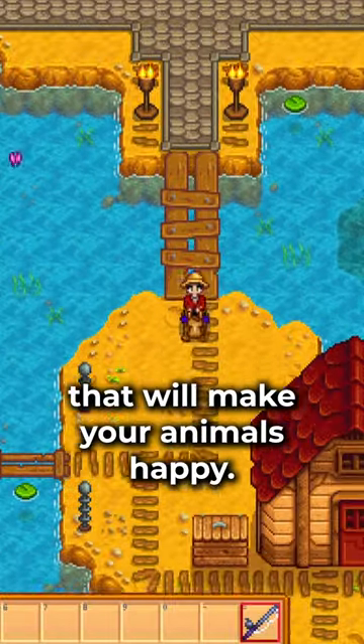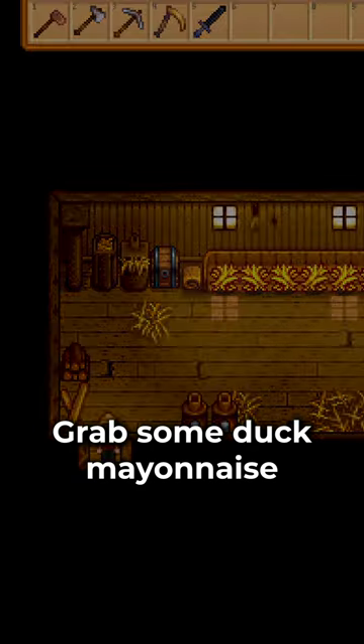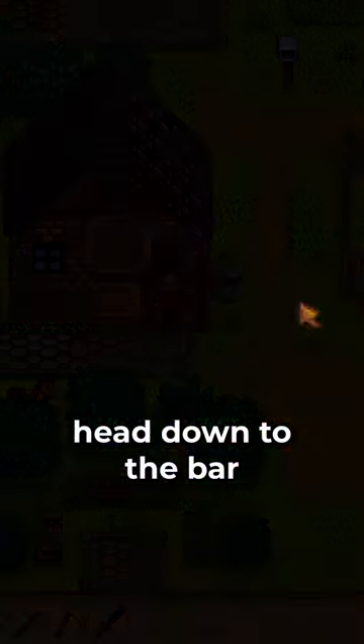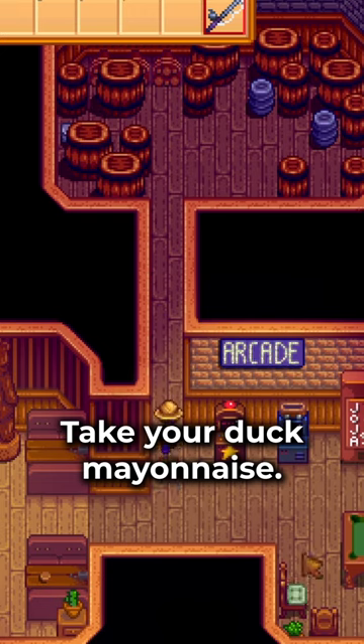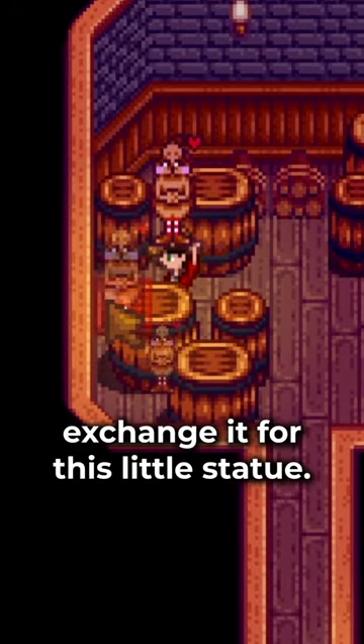Here's a little Stardew Valley secret that will make your animals happy. Head over to your coop, grab some duck mayonnaise, head down to the bar, head to the back storage room, take your duck mayonnaise, drop it in this little box right here, and exchange it for this little statue.